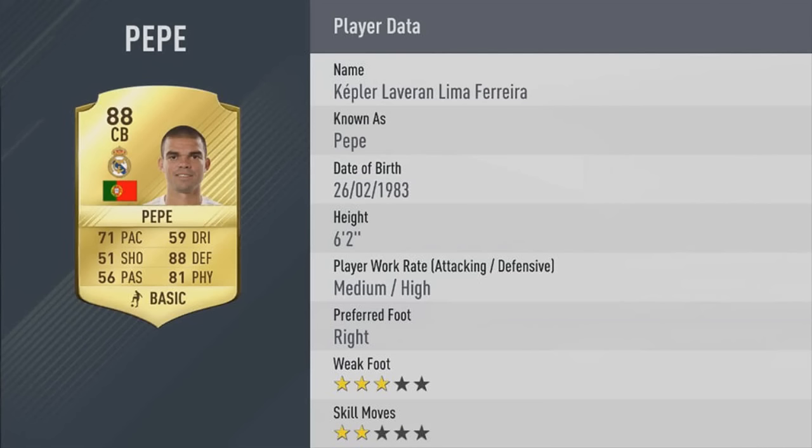Next we've got the most controversial rating of the lot — Pepe at 88. I don't think he deserves this at all and I'm pretty sure a lot of other people will agree with me, but anyway that's going to be a ridiculously OP card. When you see Ramos's rating later, Real Madrid's defense is stupidly good — well, the entire team to be fair.